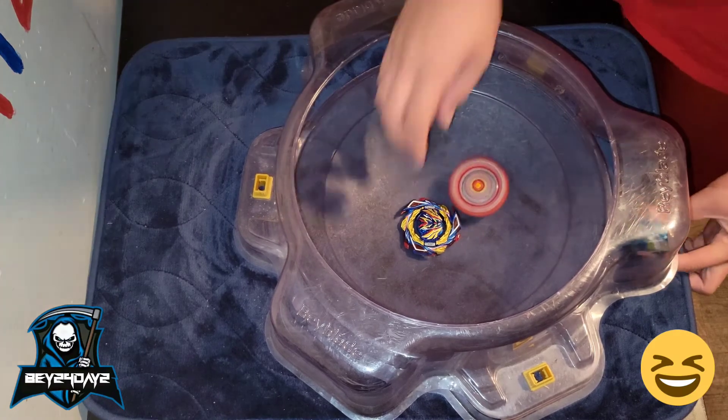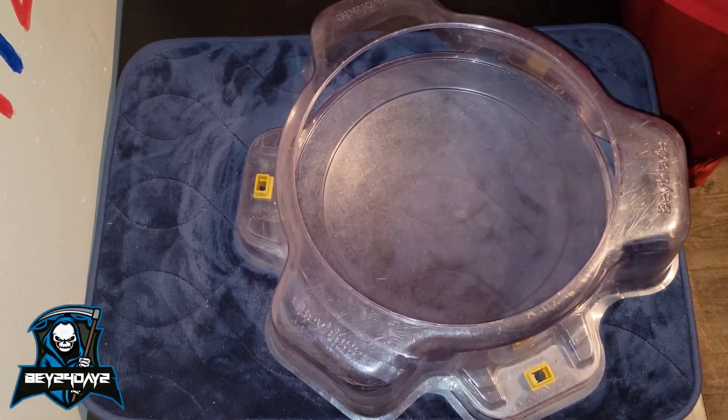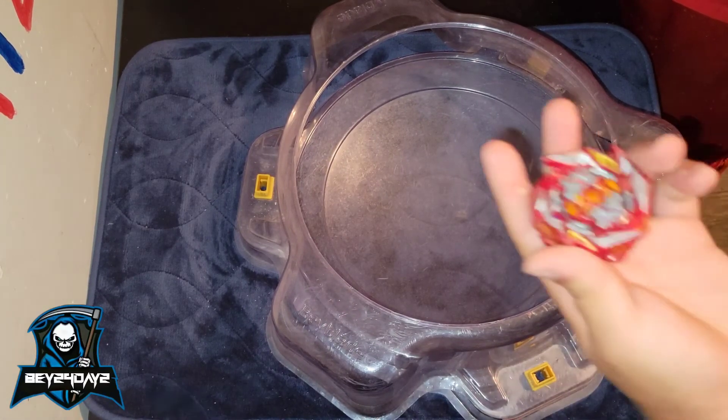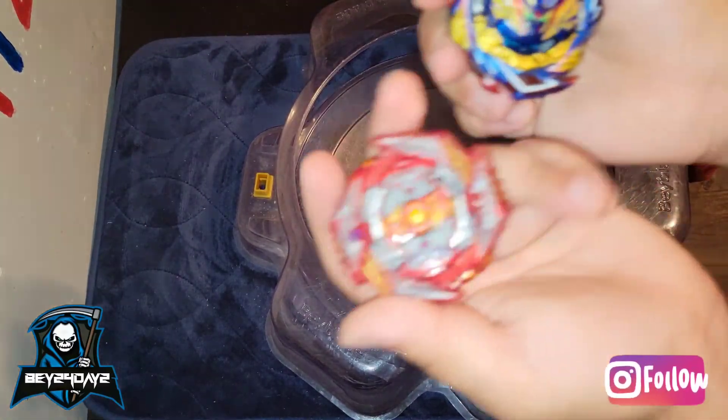That's a pocket burst — that's one point for you. That's a lot. See, that's why I'm nervous to battle base against the Savior, because the Savior only has two clicks and it doesn't really have that much resistance whenever it comes to the recoil.